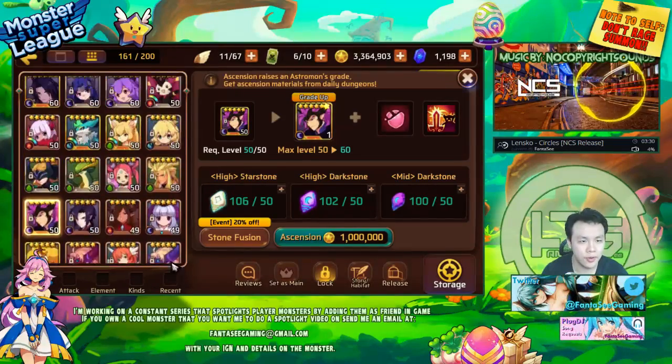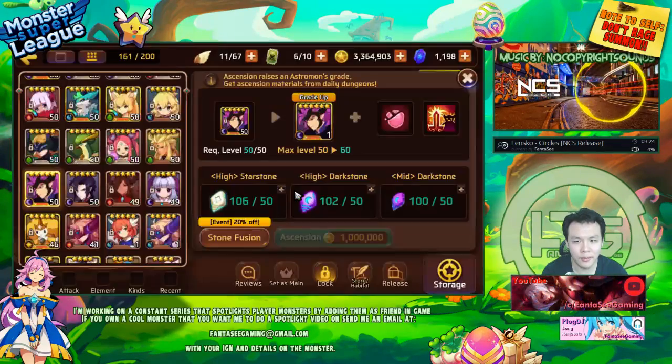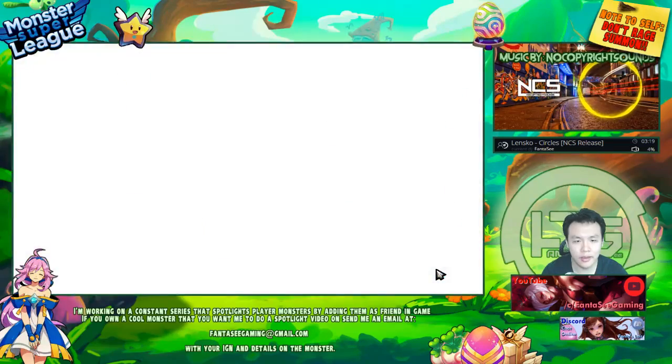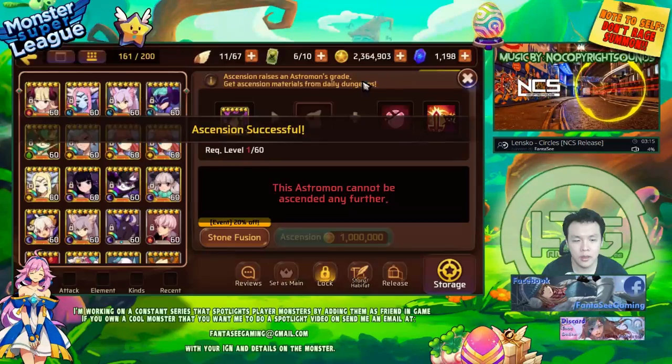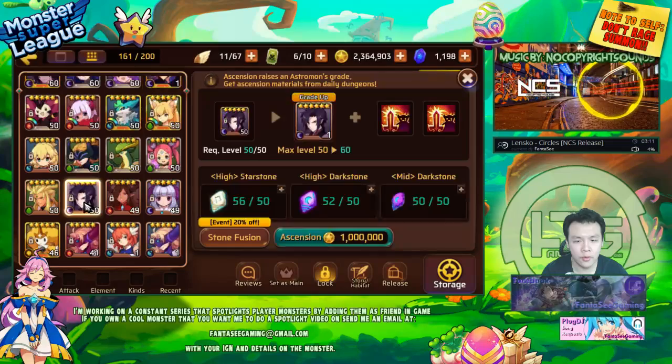All right, so what I'm gonna do is just 6-star them both, in case I run out of money somehow or forget to do something. I think I'll be able to get them both to 6-stars max level within two or three days.